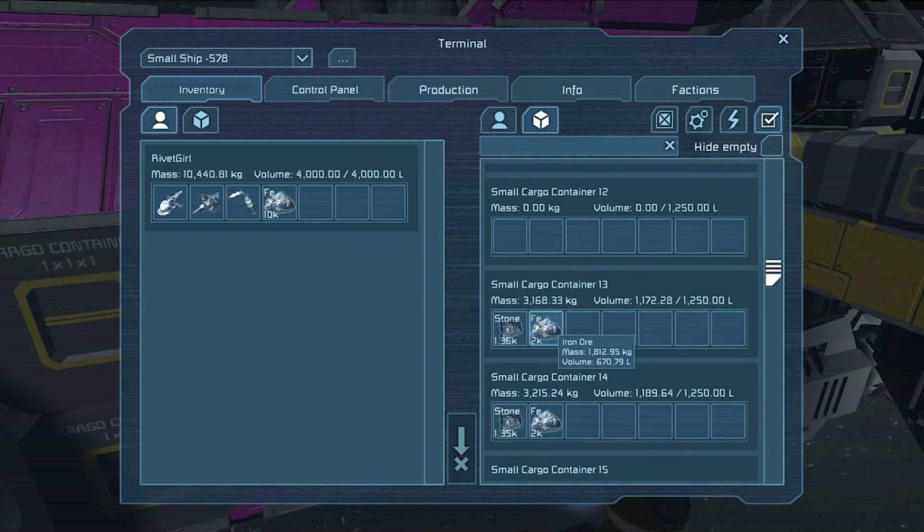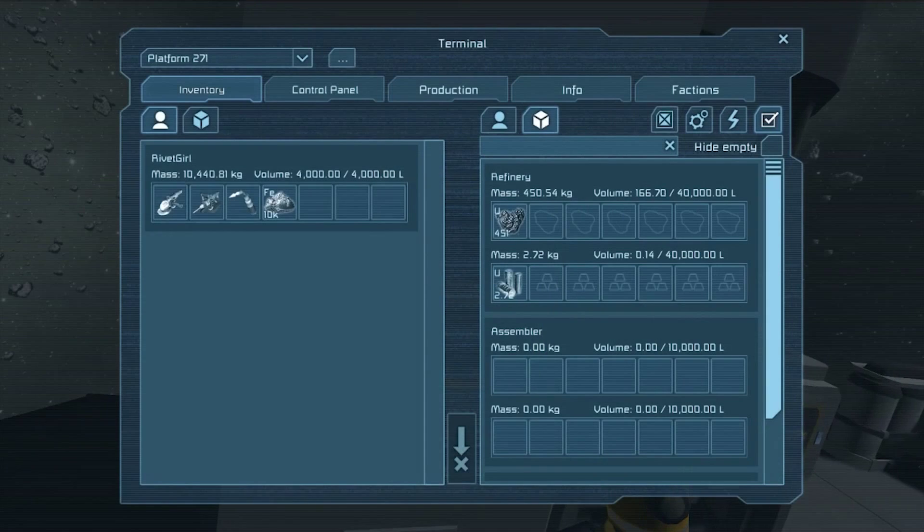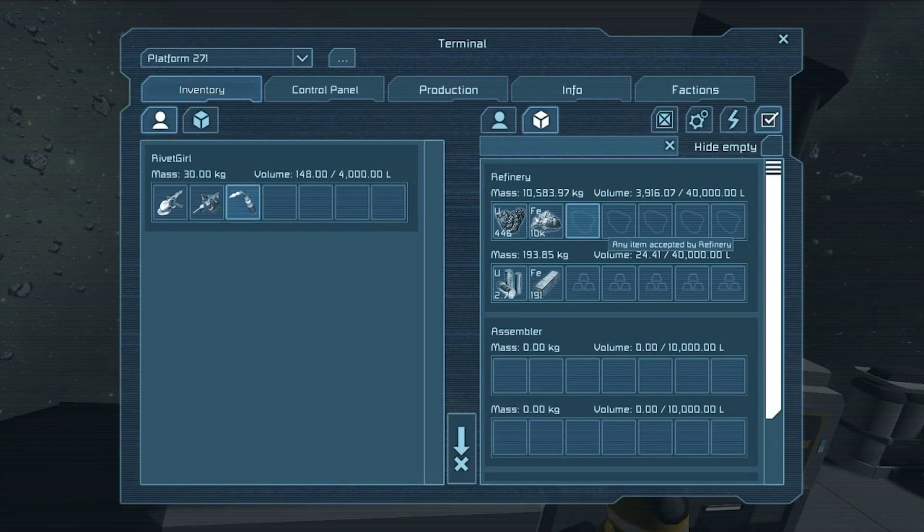But for now, because Intrepid didn't really give us any type of platform that was fit for the ship, we're going to have to build that ourselves. Let's go ahead and grab as much of the resources as we can before our inventory becomes full. And we'll fly over here to our refinery, which is still working on the uranium, which is good. But we'll go ahead and throw that in as well. And as soon as it's done — well, now that's interesting. Normally it would not start refining the iron until it was done with the uranium. It seems to have switched. I'm not too sure about that one. That's the first time I've seen that happen.